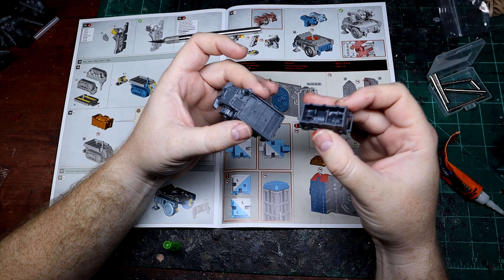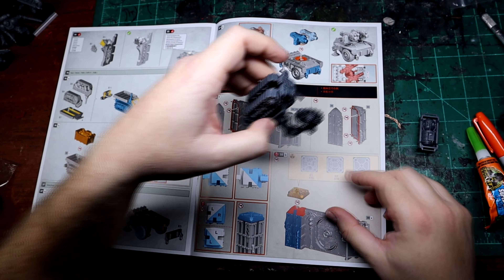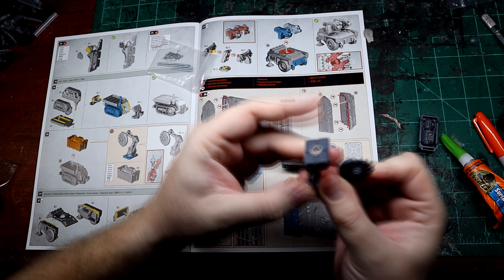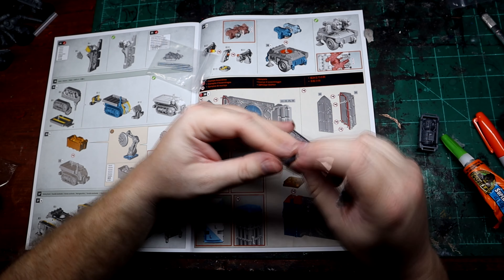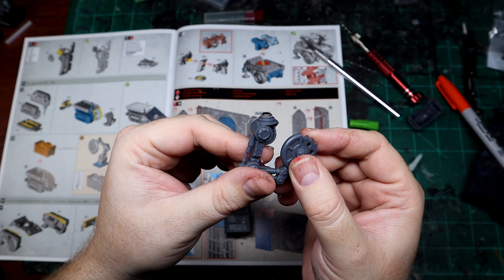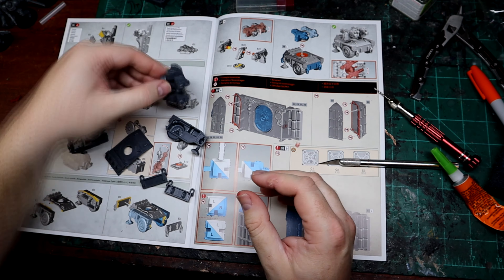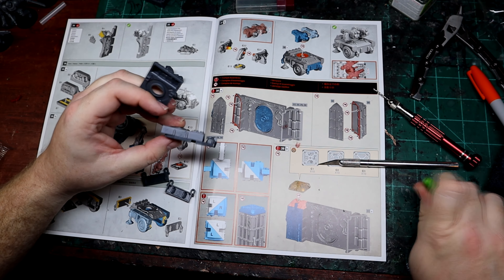I tested a smaller magnet to see if it would work, but it wasn't powerful enough — it didn't have the reach to get through the plastic and couldn't hold on. So I used a little bit of poster tack to attach everything up, which was fairly simple. After digging the plastic out with an X-Acto knife and my drill, the magnet fit okay, so we'll call that a success — it magnetized pretty well.